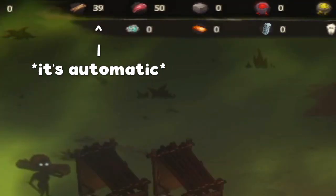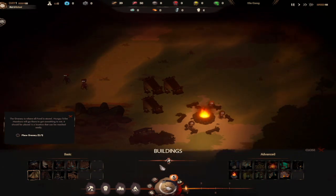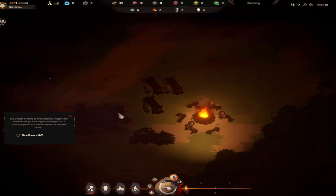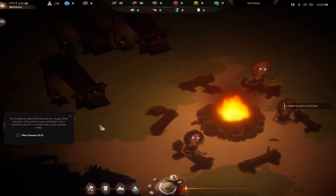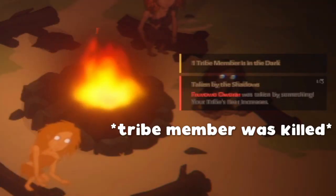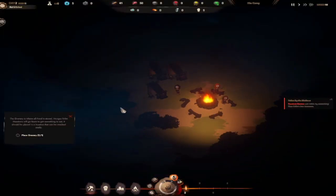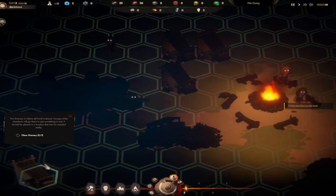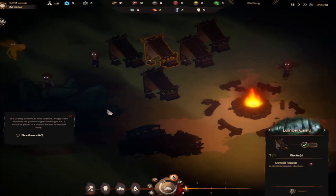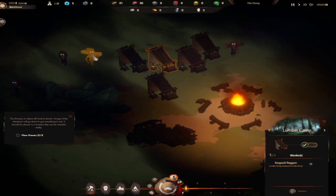There's 41 wood, I need about nine more. Wait, it's getting dark - guys, come back! It's getting dark. 39 - I'm losing resources. I'm losing members. Can I build more of these? Yeah, I can. I need more lumber camps. I'm getting sounds and things. I don't trust this one.